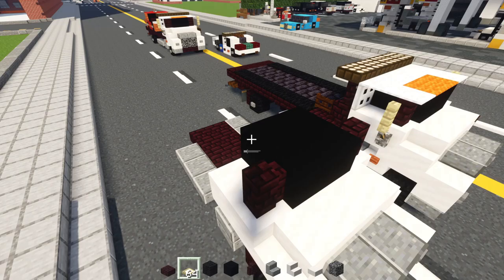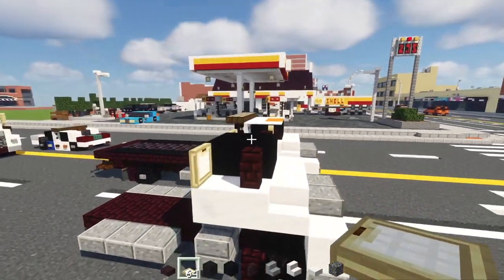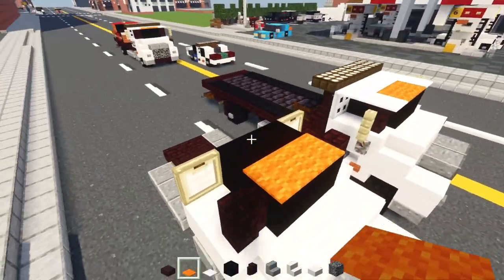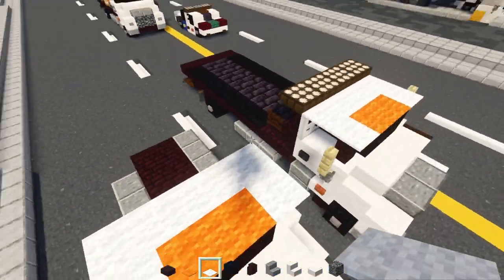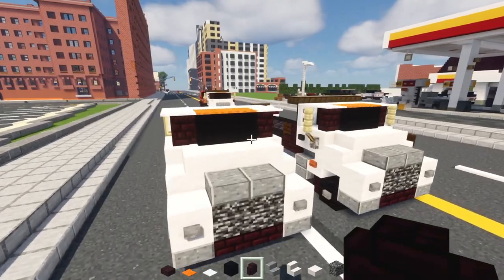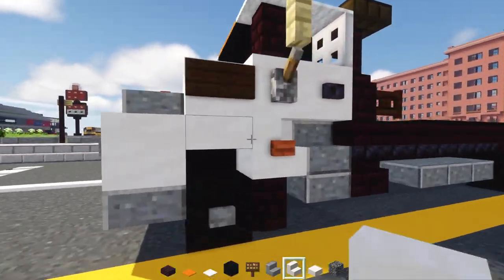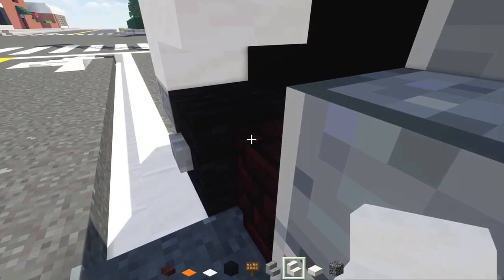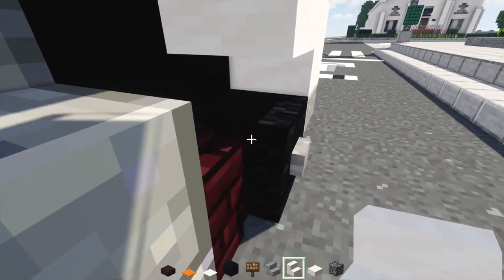Then we'll go right to the back of this and add in a birch trap door, opening that up on both sides. On top, we're going to add in orange carpet, two blocks wide in the front, and then wrap that around with white carpet at the top of the roof. Next, we'll add in a dark oak sign to the side of these stairs. Then we'll add in a smooth quartz slab and a smooth quartz stairs facing towards the back, cornered like that. Do the same thing on the other side — add in a slab, then stairs facing the back.